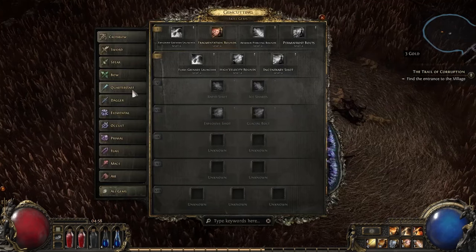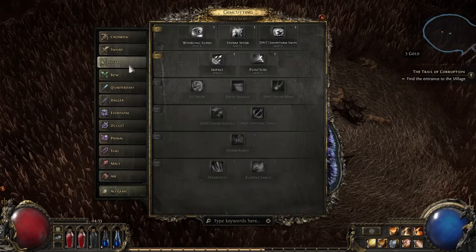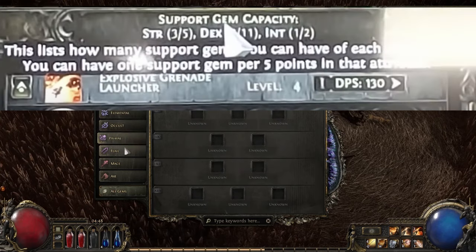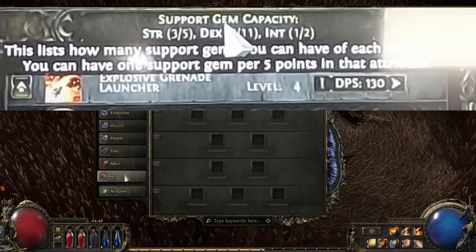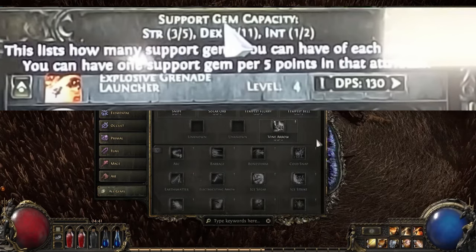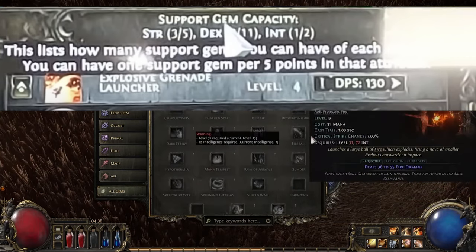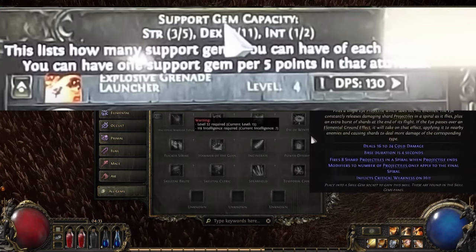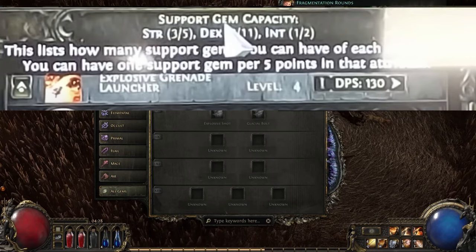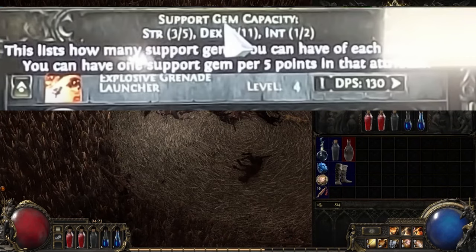Skill gems are now weapon class locked — we have skills for each weapon type. The amount of red, green, and blue support gems you can use are dictated by the amount of points you have for each attribute. For every five points, you get one support gem in that corresponding attribute. For example, if you assign 10 points in strength, you would be able to use two red supporting gems. Five points into int would give you one blue supporting gem, and so on.